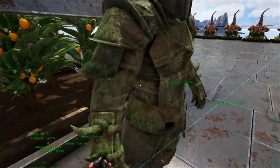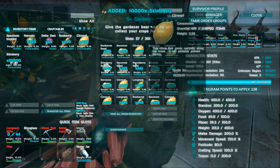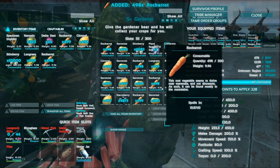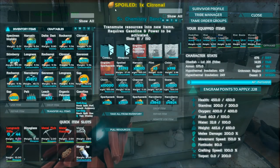I don't know how many we're going to get through today but we are going to try to do as much as possible. I'm going to get the vegetables, grab the stem berries to make stimulants, gather up everything we need, make it, and I'll bring you guys back.